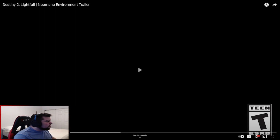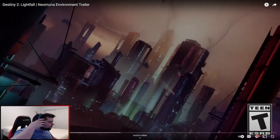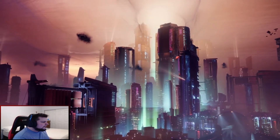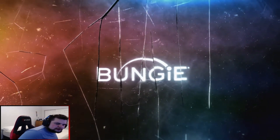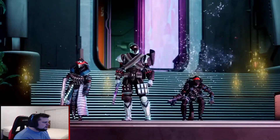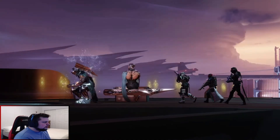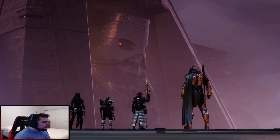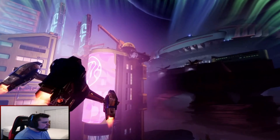New Neomuna environment trailer for Destiny 2 Lightfall — just look at this place. 'We always thought we were the last ones left.' Looks good, looks beautiful. Wait, the Vex are here as well? 'Welcome to Neptune.' 'Nightmare — I hope we can find common ground.' New Cloud Strider enemies — okay, that's dope.